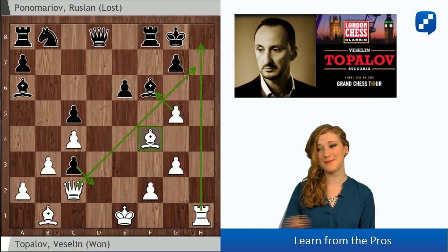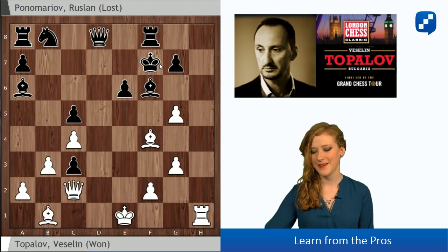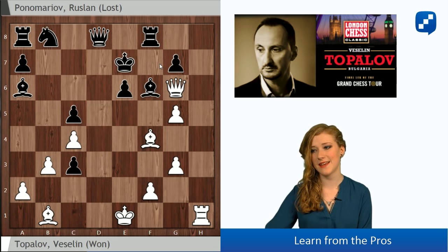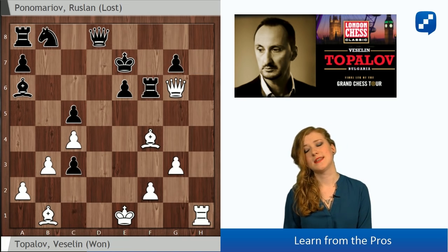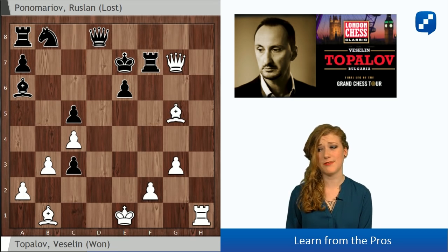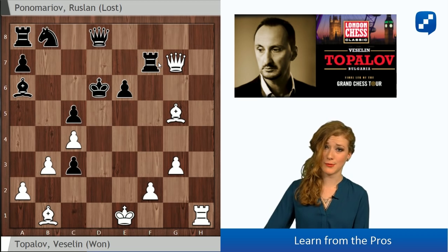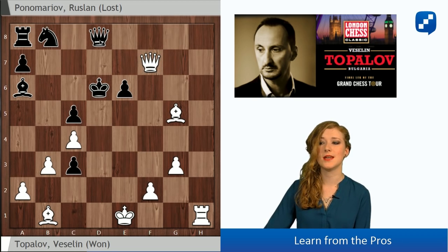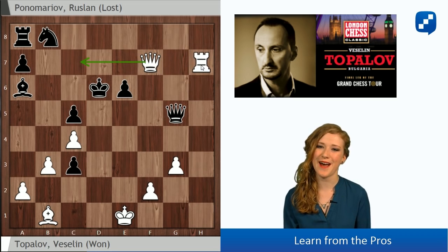So in the position after Bf4, Black decided to try to run with the king. He played Kf7, but now Qg6, Qe7, gxf6. If he captures with the pawn, then of course Rh7 and it's mate. So Rxf6 had to be played. Qg7, Rf7, Bg5 - White will start to capture pieces. Both queens are hanging so we shouldn't capture Black's one because we will lose the rook, but Qxf7 is just good enough. We give up that bishop - now it's only a piece down for White.